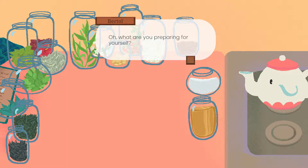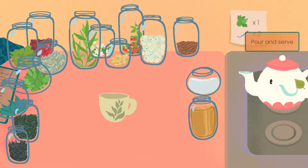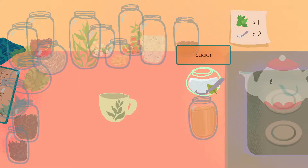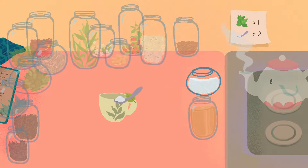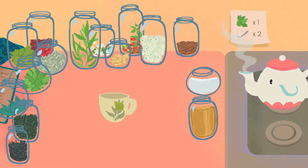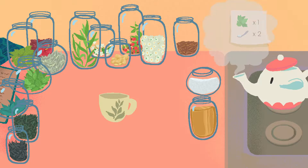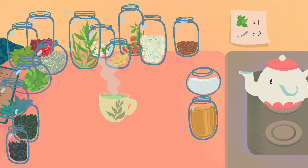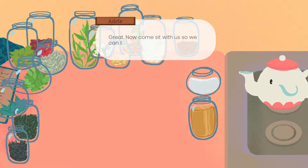Oh, what are you preparing for yourself? Mint tea with two sugars? One mint and two sugars. I normally don't put any sugar in my tea, but okay. Now come sit with us so we can take a picture.